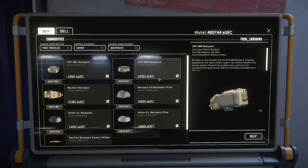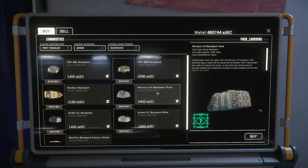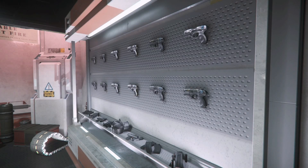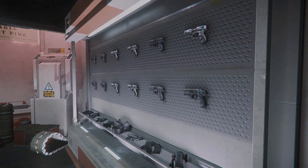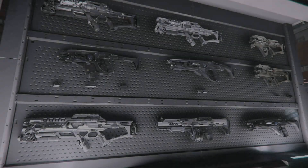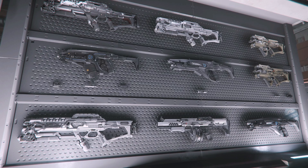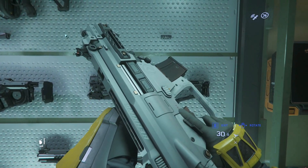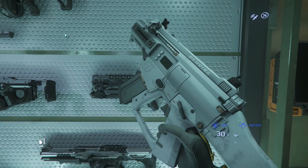This extra space is going to come in handy if we want to be loot goblins while we're out there. Next up is guns. There are a lot of guns to choose from in Star Citizen, with everything on offer including pistols, SMGs, assault rifles, shotguns, sniper rifles, light machine guns, and heavy weapons such as the railgun. Within each subtype are a bunch of different guns with a slightly different feel, so experiment to find what you like. I'm going to grab myself a P4 AR assault rifle, since this is one of my personal favourites.